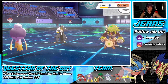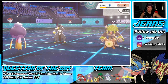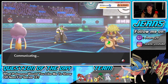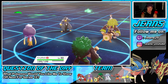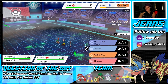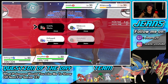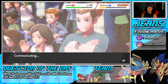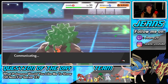I can drop a Fake Out and set up my own Tailwind to take speed away from them. I'd rather Fake Out the Urshifu — it gets much harder with Rillaboom's burn. Let's Fake Out, set up Tailwind, and rock out from there. Groudon's Glide gets out next turn and we should have speed after their Tailwind expires.